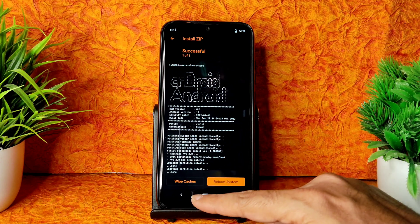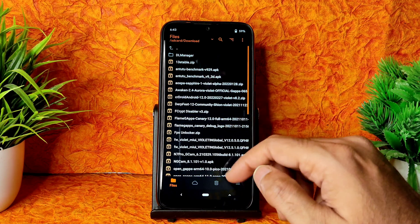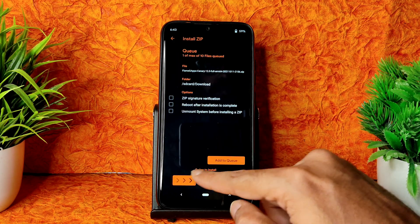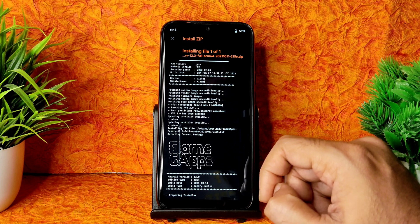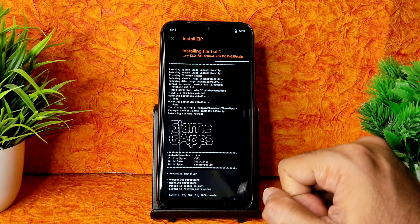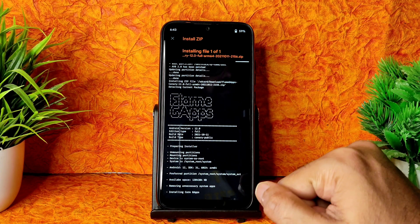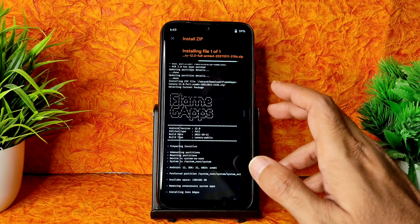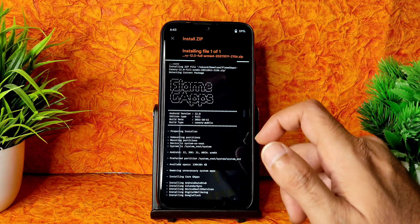There is no GApps build as of now. Go to the files section and select your GApps package. I'm using Flame GApps Canary 12 Full ARM64. It also takes a little bit of time - wait until it gets flashed. You can also use NikGapps if preferred; the instructions mention NikGapps but I already have Flame GApps.